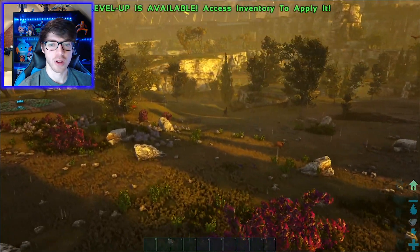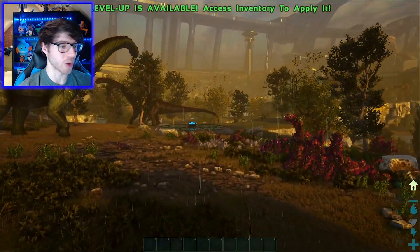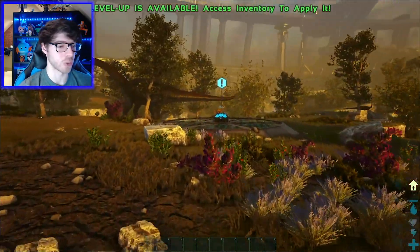Parasaur, sheep. You'll love to see it. And this armour - I do really like this armour, I don't know why we started with it. I guess it's just part of the game, part of the map, which is Genesis Part 2, if you didn't know.